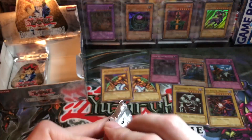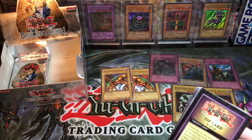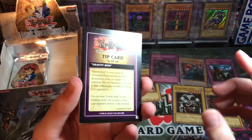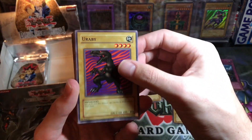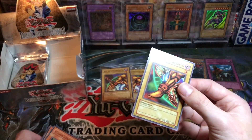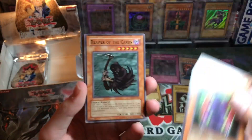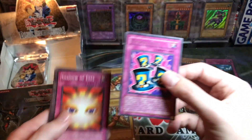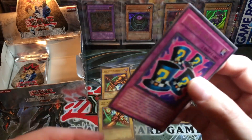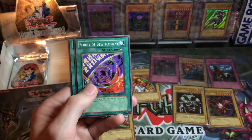We're getting low — down to the last few packs. Hope you guys have enjoyed this Dark Beginning 1 opening. Gravity Bind — and oh, Right Leg of the Forbidden One! So we just need the left leg — it's actually really lucky to get three pieces. Maybe we'll get the left leg too. Four-Star Ladybug of Doom, Reaper of the Cards, Singe, Invader of the Throne down to a common, Magical Hats — super epic! Shadow of Eyes, Fairy's Hand Mirror, Toll, Skull Lair, Skull of Blitzman, and Gaia Power.